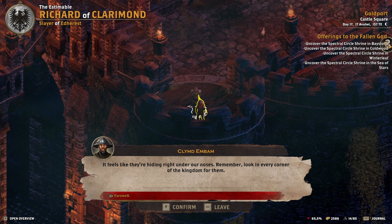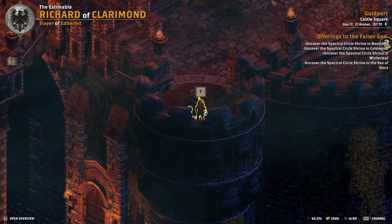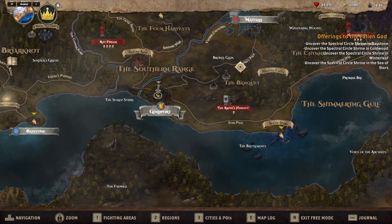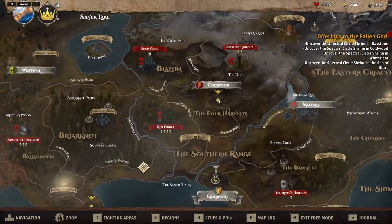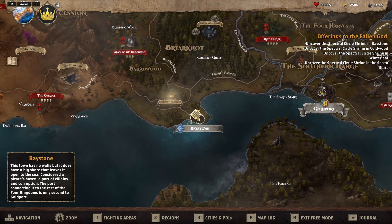Offerings to the Fallen God can be picked up from Climbed directly in Goldport in the Castle Square. That's one of the two quest givers in front of the Dancing Pony during the night. You can pick up the quest simply here to find the four shrines. You need to travel a little bit around — one shrine is in the Sea of Stars, another one is in Cold Wood, one is in Winter Leaf, and the last one is in Bane Stone.